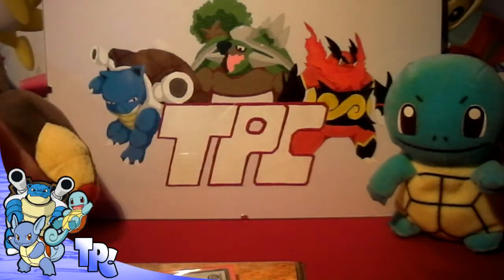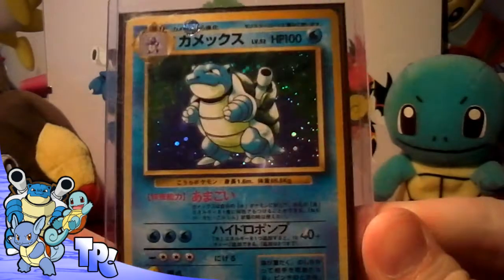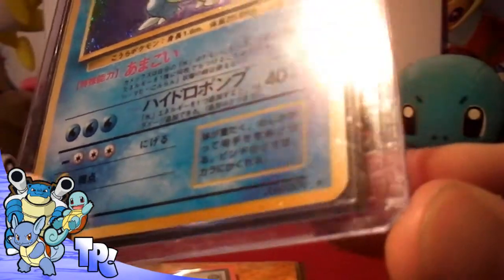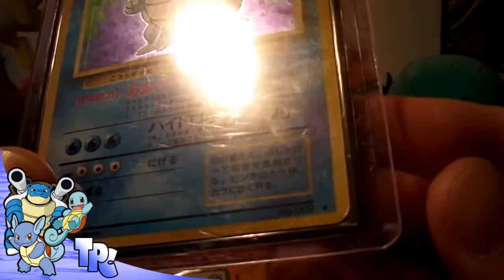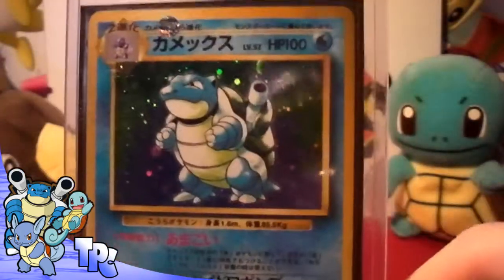As I said in my last video, I've got a Japanese Base Set Blastoise for trade. As you can see it's got a little fingernail mark there — I don't know how it got there because it arrived to me like that — but other than that it's in near mint condition.